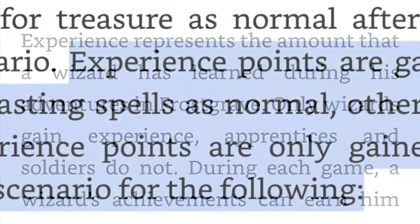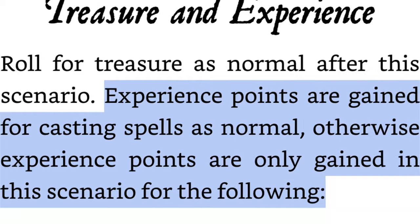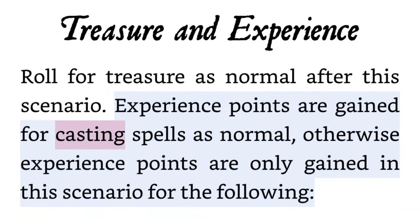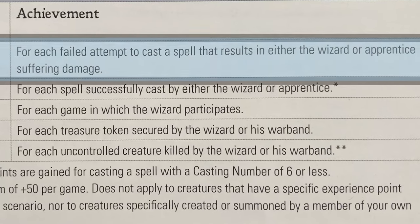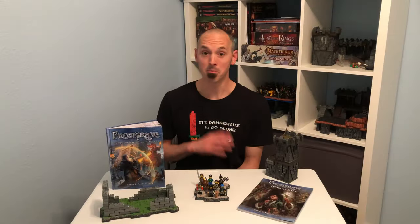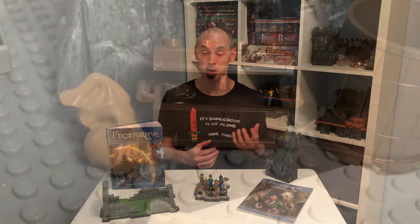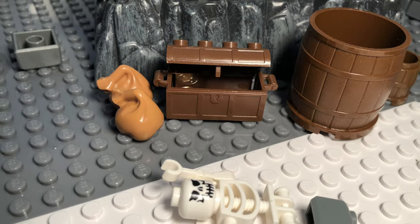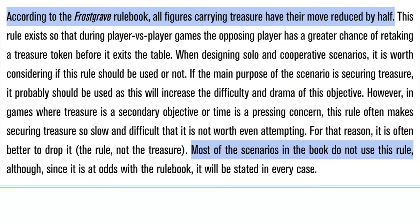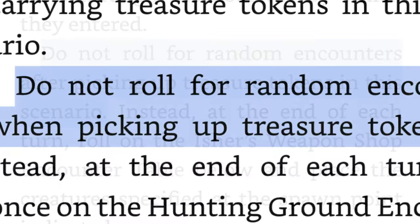For experience points, each scenario states that experience points are gained for casting spells as normal, otherwise experience points are only gained for specific things listed in the scenario. Since it says casting spells and not attempted to cast, I will not be using the Maze of Malkor book's additional experience gains for failing to cast, because by definition those spells haven't been cast. With treasure tokens, most scenarios start with two of them on the board, and while members interact with them the same way using an action to pick one up or drop one, most scenarios state that carrying treasure does not reduce the member's move stat, as it does in a standard game, and most say random monsters will not appear. This is normally an optional rule anyway, so you could skip it on all scenarios if you want.